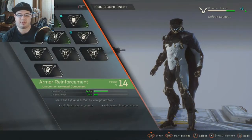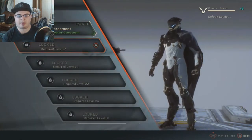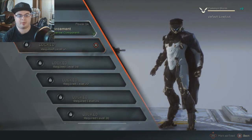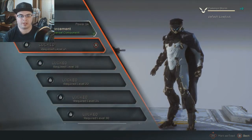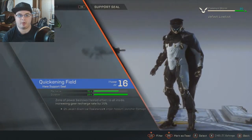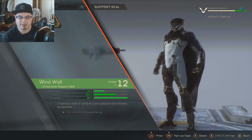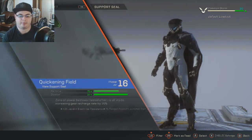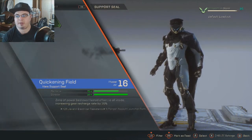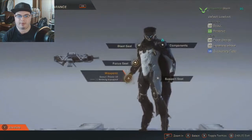We'll get about another level and that'll be it — we'll only have two components to work with. We get a support seal too. Wind Wall creates a wall of wind at a position that blocks projectiles, and Quickening Field sounds like fun.